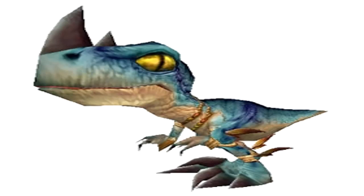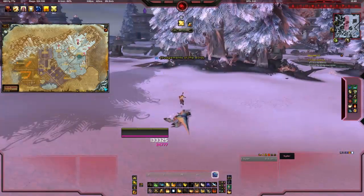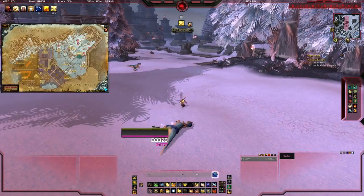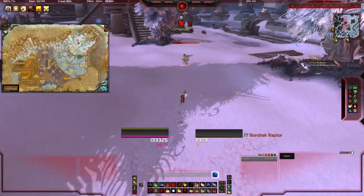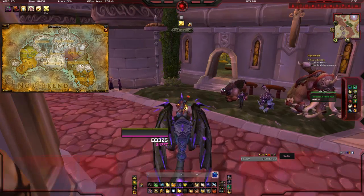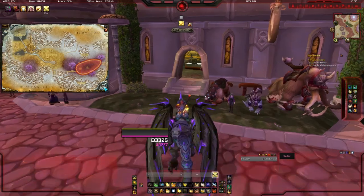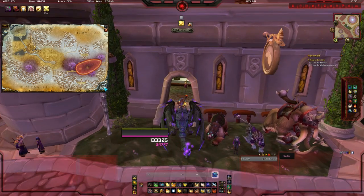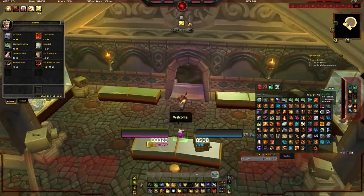Now we're off to Northrend for the Gundrak Hatchling. This is once again a 1 in 1000 drop chance from the raptors in Zuldrak — pretty much all the raptors are grouped up just outside Gundrak, so run around and kill them all. It's going to take quite a while unless you're lucky. And now for the easiest of the eight raptors covered: the Obsidian Hatchling. This is basically just bought from the pet shop in Dalaran for 50 gold before guild perks. A quick note is that all the pets covered in this guide are tradable, so you can sell them or keep them for patch 5.0 pet battles.